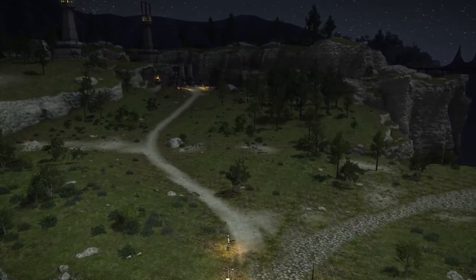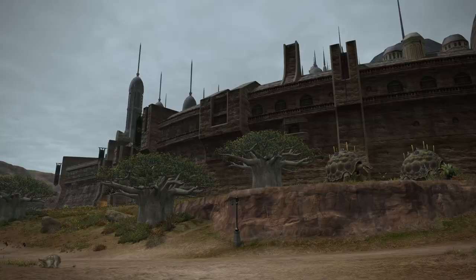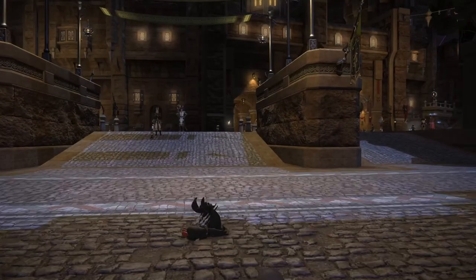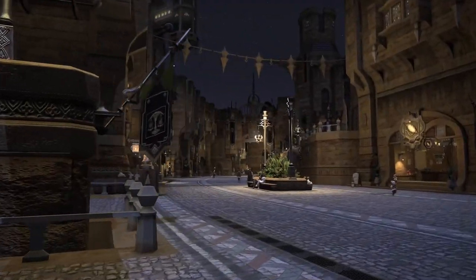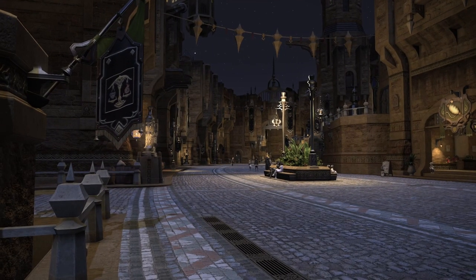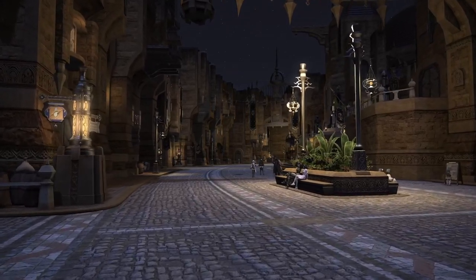Heading east brings us to the arid region of Thanalan, home to city-state Ul'dah. Compared to the loosely connected buildings that make up Limsa Lominsa, Ul'dah feels a lot more settled down. There's a ton of wide and tall buildings that flank both sides of the main street. It's all very urban.